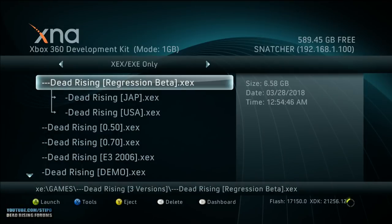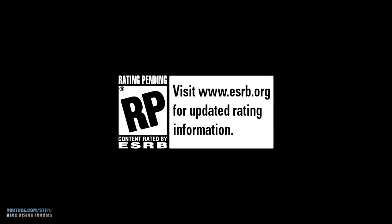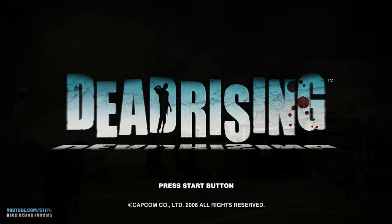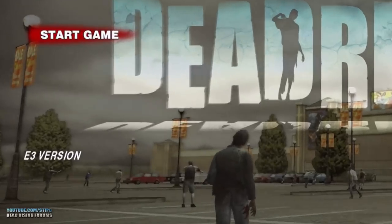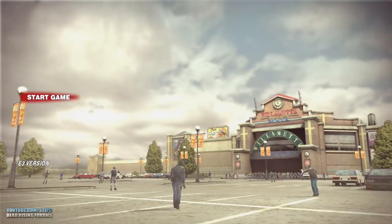Much like what we saw in the previous video, when E3 loads up, we see it also uses an ESRB screen, which the final game does not. This one is actually rated, unlike 0.70 which was still rating pending. Once we're in the main menu, we can see that this build actually says it's for E3 with this 'E3 version' text, which is pretty cool.